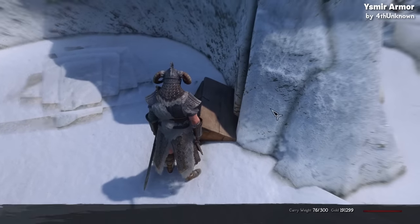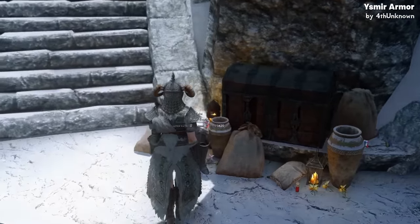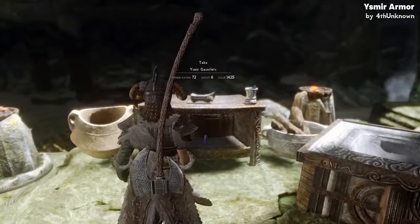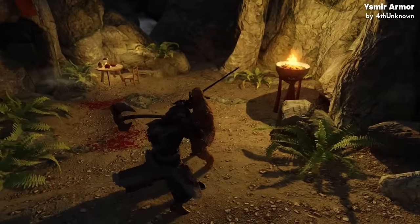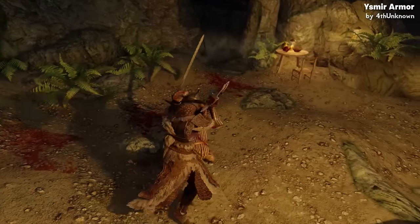You can find the cuirass at the Throat of the World, the boots at the foot of High Hrothgar, the helmet within Ustengrav, and the gauntlets are at the end of Bleak Falls Barrow. To make the armor even better, I'd get some of Xtudo's addons, which offer further customization and integration options.